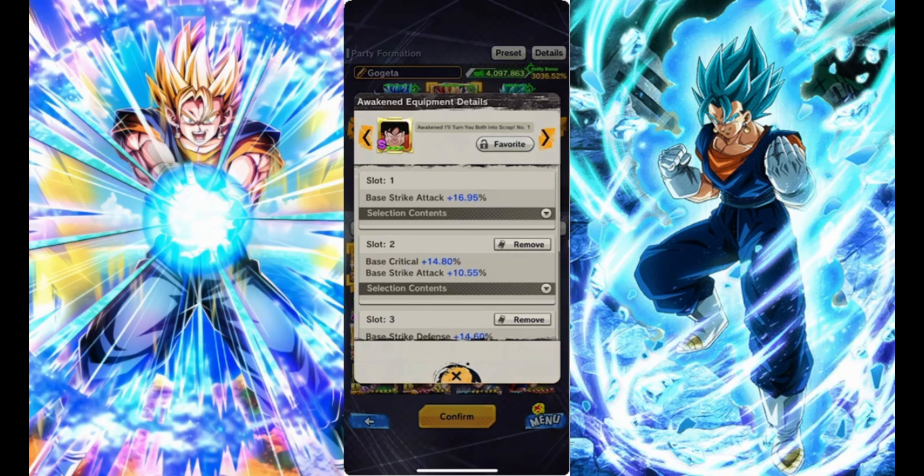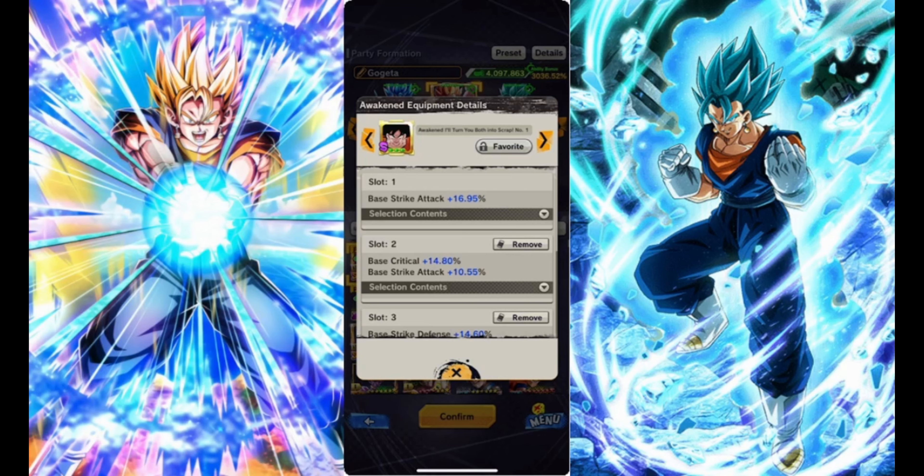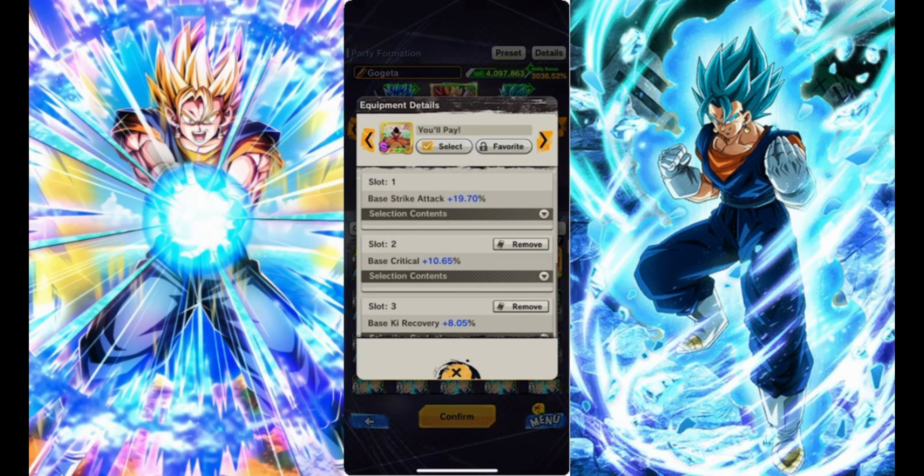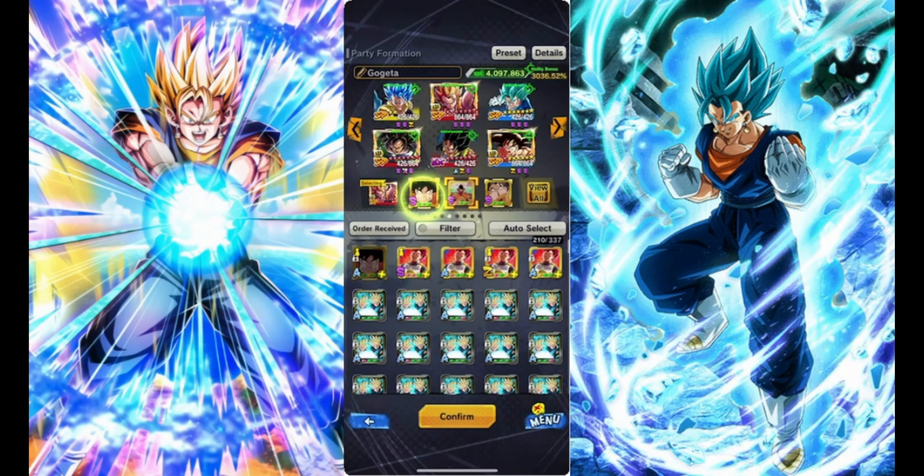This guy is running a Double Strike Attack, plus a Crit and a Defense. Then he's got a Strike, Crit, and Key Recovery, along with the Strike, Blast Defense, and Crit. So he's got one of each Defense, but this is more of the guy who's going to be doing damage when he goes in.